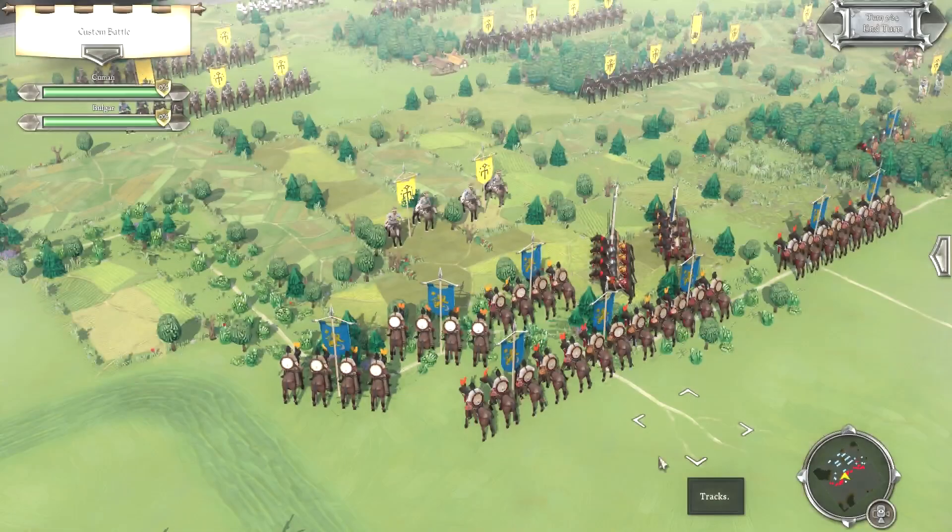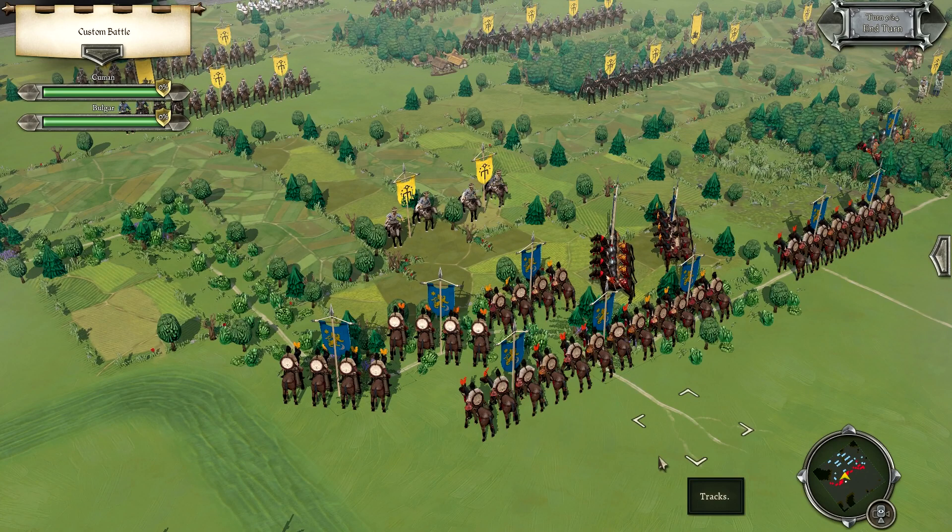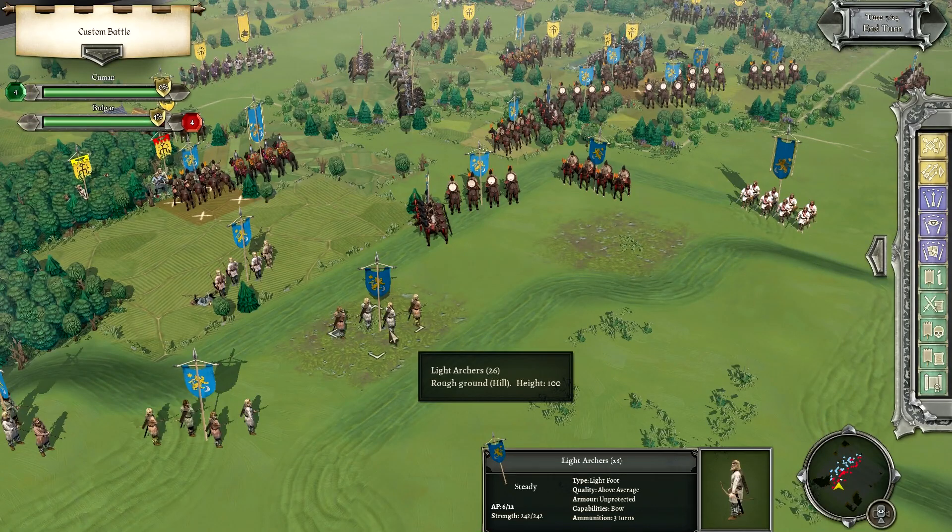Field of Glory 2 later ended up having a hook built in that allowed it to connect with Field of Glory Empires, which is a 4X ancient strategy game set during the rise of Rome. They took Field of Glory 2's tactical battle system — a turn-based tactical battle war game — and linked it with Field of Glory Empires, similar to what Paradox did with Imperator, where you have a big map turn strategy game and then play out tactical battles in the Field of Glory 2 engine. Hooking the two games together was pretty interesting.